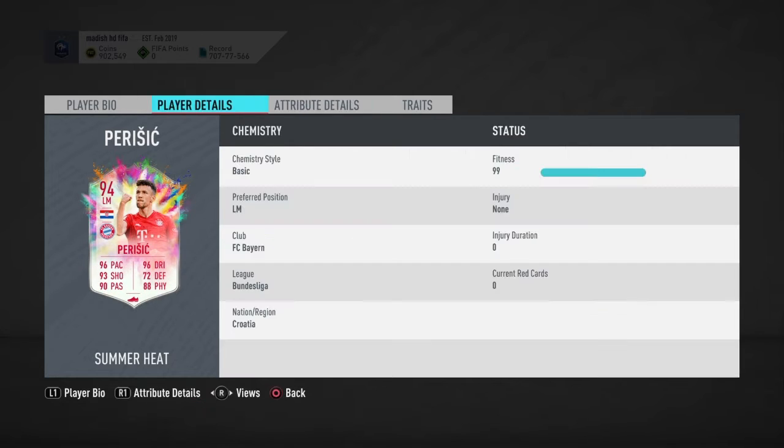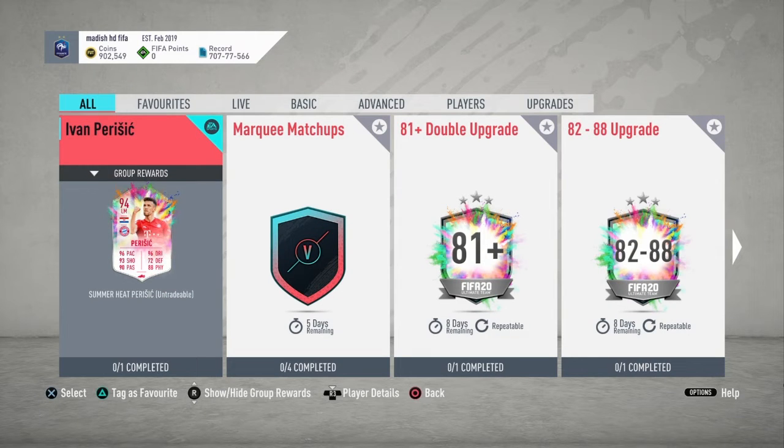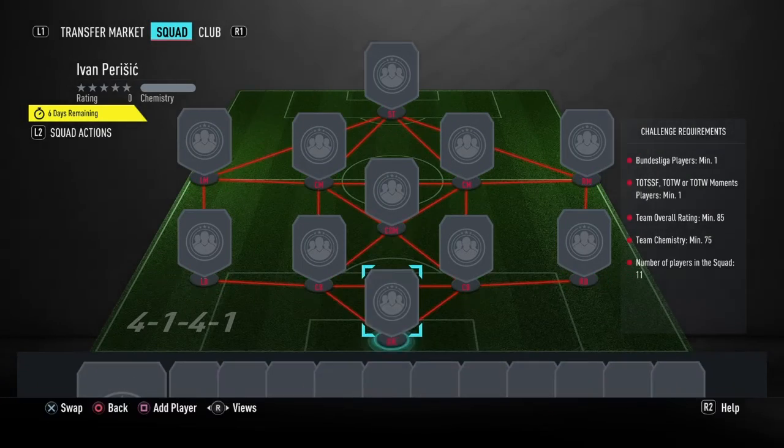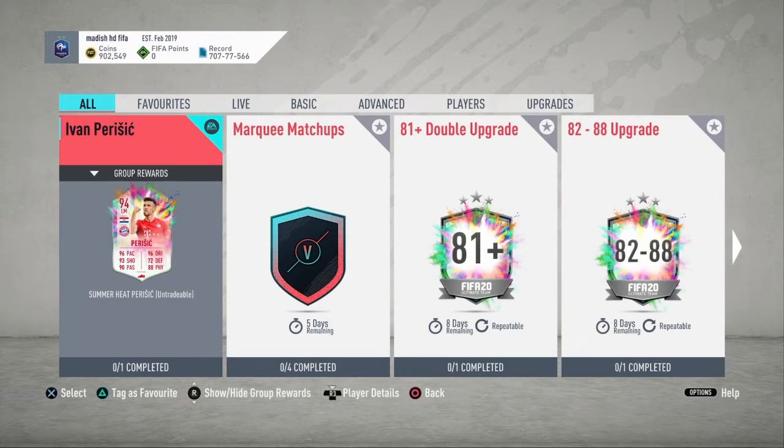This is a brilliant card — great stats, great skill moves, weak foot, work rates, easy to link, one segment only. I'm assuming this will be an 86, but if it's less than an 86... it's an 85 — EA have outdone themselves. This is a brilliant card. EA have finally realized that they want to give back to the community. Absolutely worth your time.